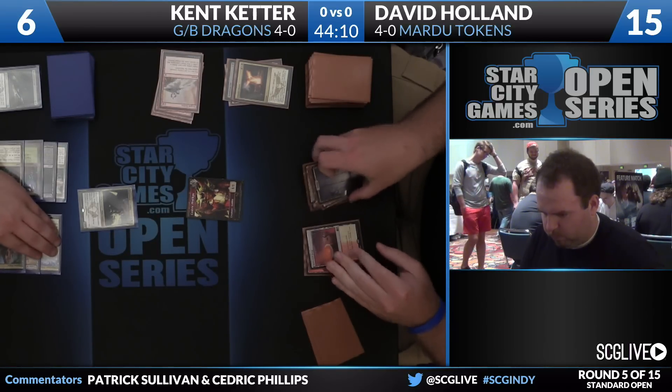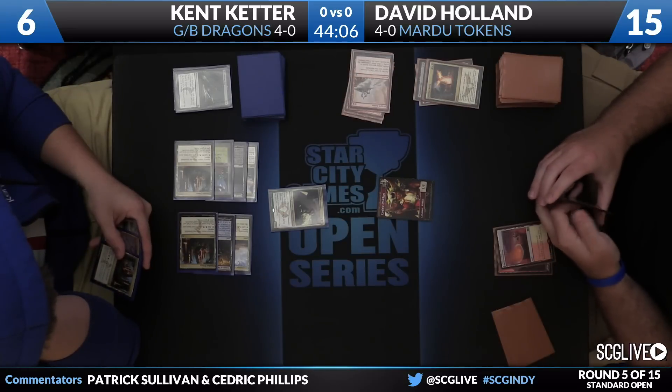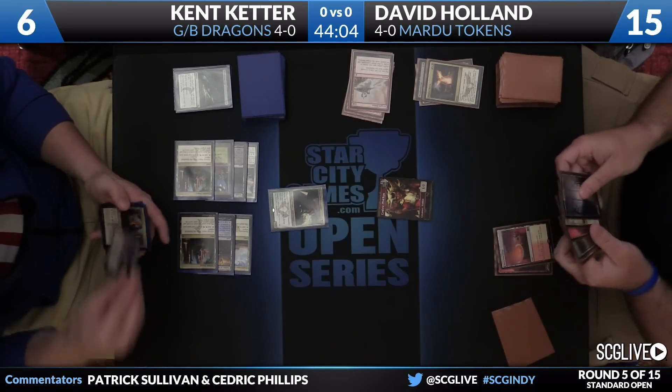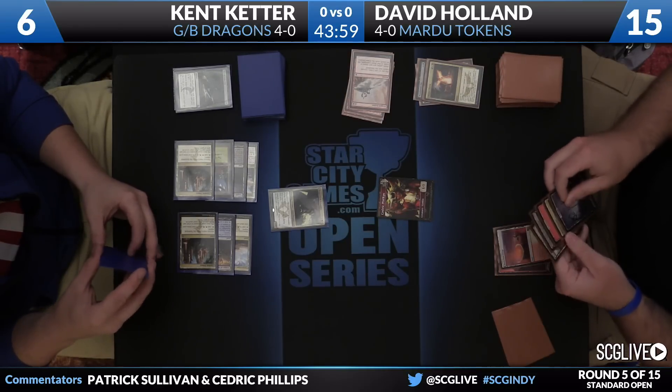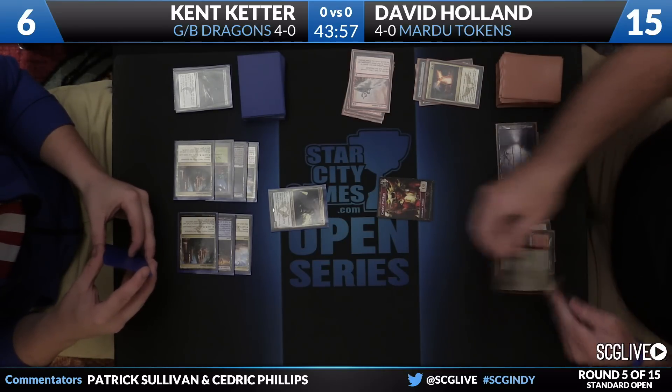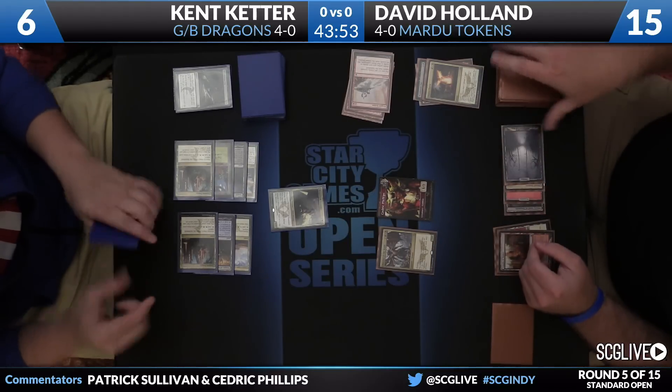The longer these games go, the worse it gets for Holland, unfortunately. Though his deck really can't take an aggressive slant because he has cards like Goblin Rabblemaster and Butcher of the Horde. Once we get to this stage, Kent's doing way more powerful stuff. David's got a little bit more staying power than most aggressive decks because he's got some funky token synergies, but he's getting outclassed in a big way.